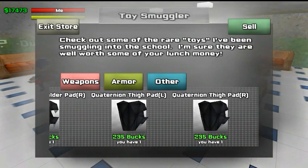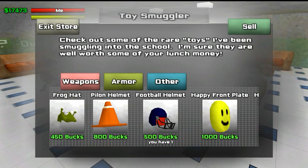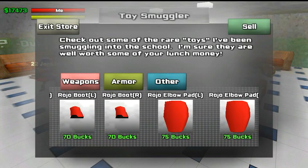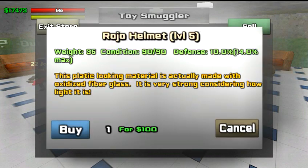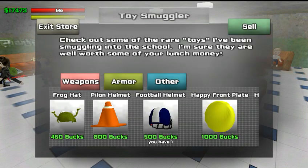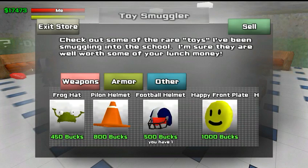One thing I want to point out is right here in this others tab. The only helmet I ever got that went with the actual armor I had on was this red one. But take a look at it — it's 90 in condition and it goes up to 14% max at level 5. But if you check out this other helmet, it's also a level 5, it has 500 condition, it will start you out at 12%, and the max is 22%. All these helmets here are better than the ones that go with the armor, so I suggest you don't get the helmets that go with the armor. Just get these.